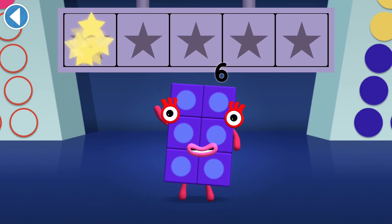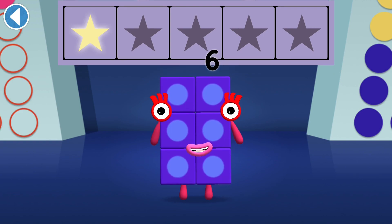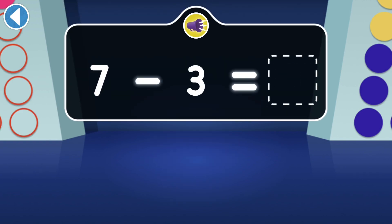Well done! You've won a super shiny star! Tall Number Block 7 takes off 3 blocks to fit through a door — which number block is left?